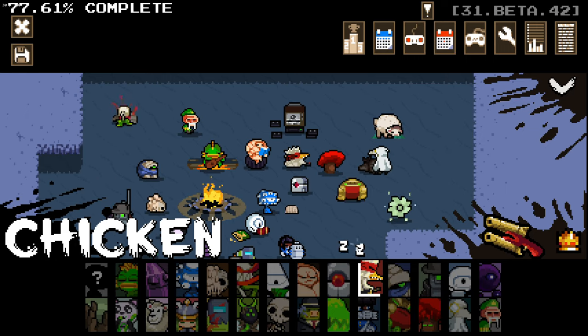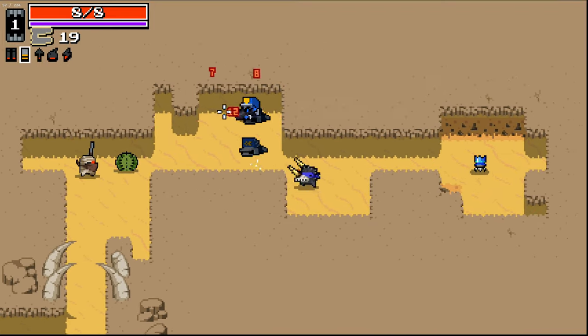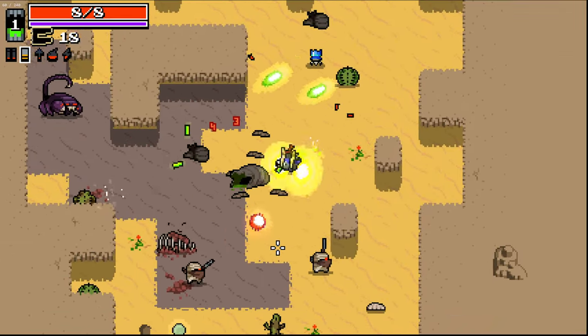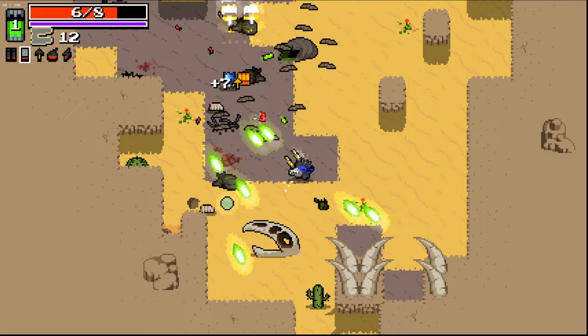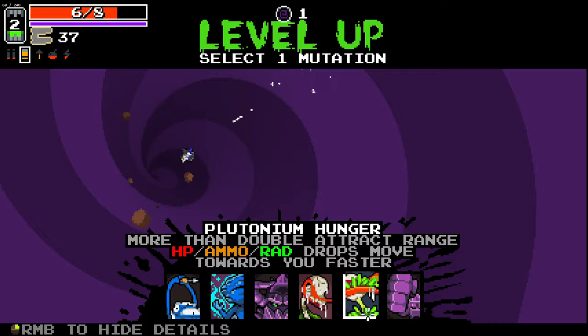Hello everybody and welcome back to some more Nuclear Throne Ultra. We're jumping in again, this time as Chicken, and I want to go for a shotgun shoulders run today. We've got the Jawbreaker to start which kicks us off nicely, but I'd like to get one of the new plopper guns. I don't know if there's any high tier plopper guns, but it'd be really fun to get a run going with those pieces all together.